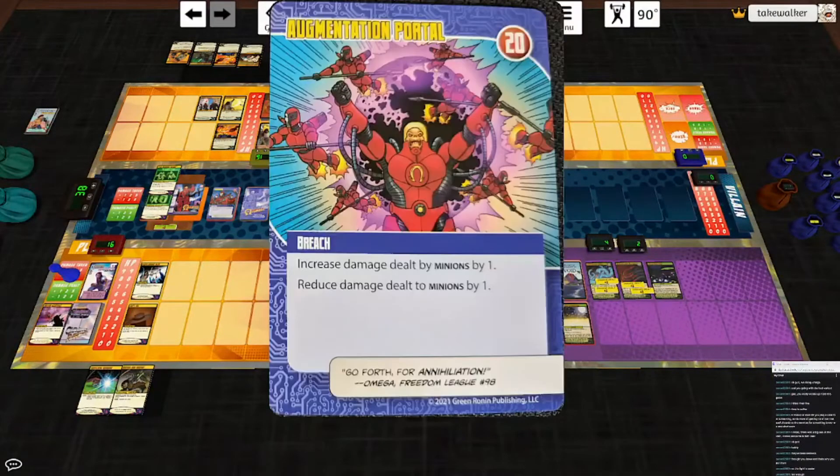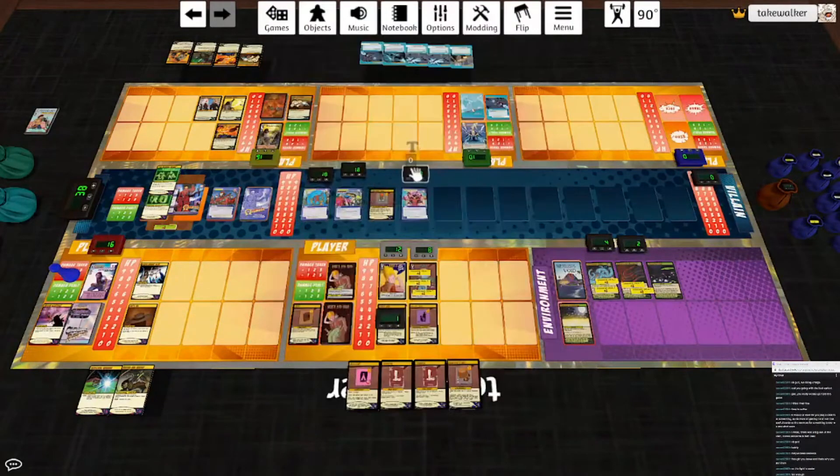Omega does not flip. Augmentation Portal: increased damage dealt by minions by one, reduced damage dealt to minions by one. He hits the highest for four — that is Doc Havoc. Chrono Ranger will hit him also for four. And that came into play so Varfa's dealing the damage — yeah, I can hit everything here for one including an actual one to Omega. And that moves back to Varfa and Orhu's play area.